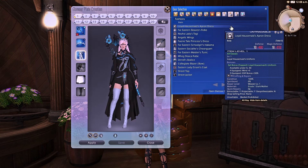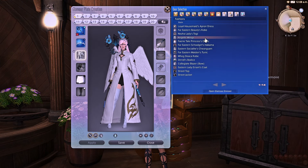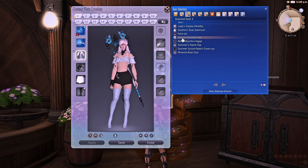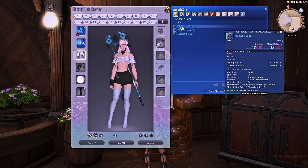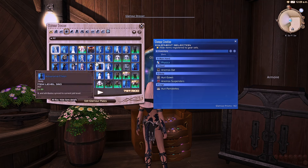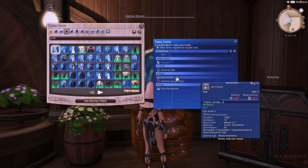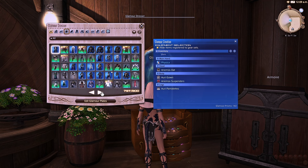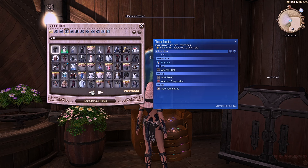Remember that Mog Station items can all go into your armoire. Similarly, event items and level 50 artifact gear can go into your armoire. Finally, if you have any race clothing in your glamour dresser — especially something you never wear, or gear for a race you can't use anymore, like if you fantasia'd and you're an Aura with cat girl race gear — then you'll want to get rid of it and open up those slots.